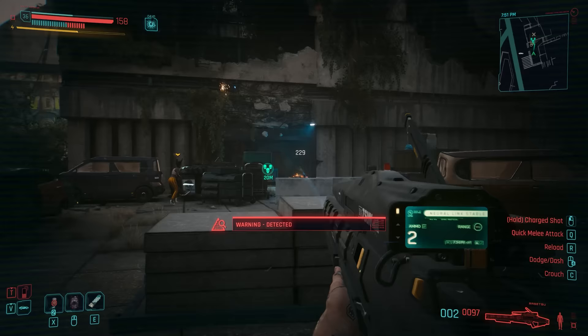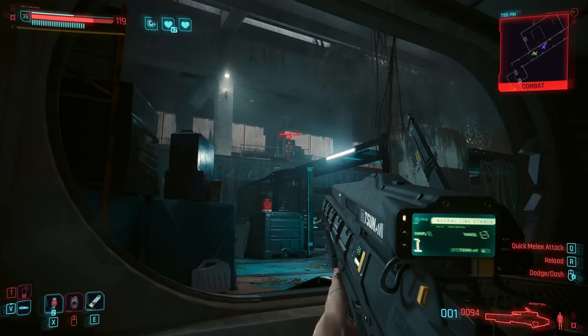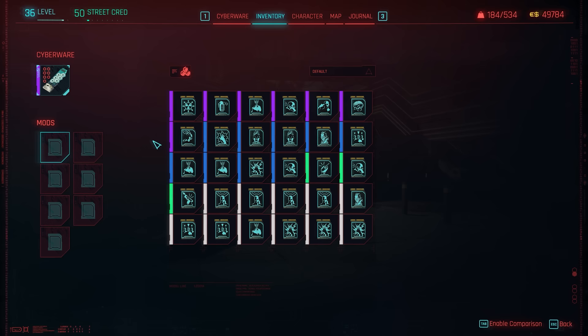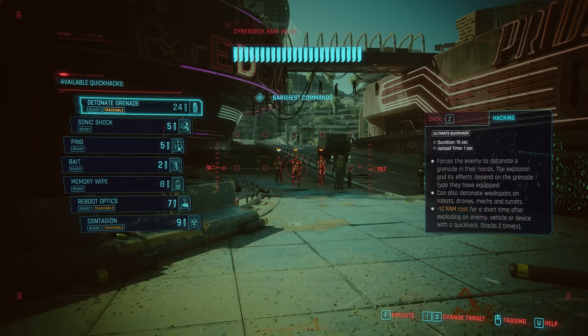With Patch 2.0 and specifically the Quick Hack queue, the order by which you're uploading Quick Hacks on enemies is incredibly important now. Something you may not have known is you can actually customize the order of the Quick Hacks as they appear on your menu. Which slot you place the Quick Hack in doesn't matter at all — what's relevant for the order is the timing.